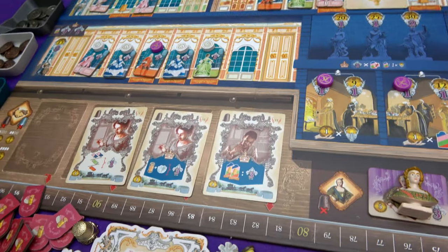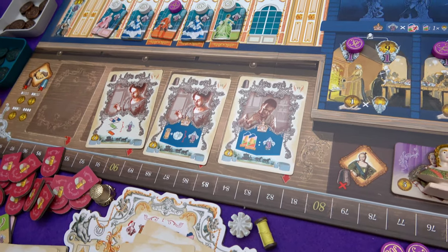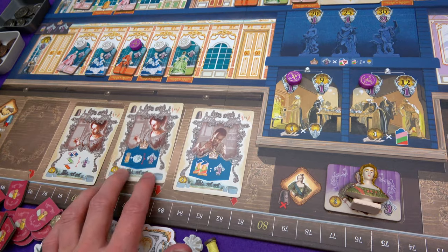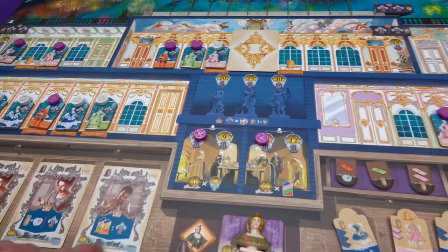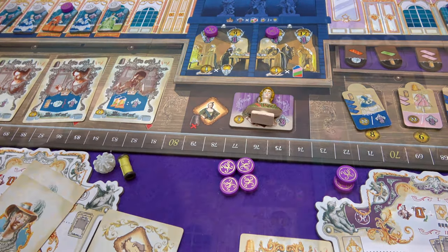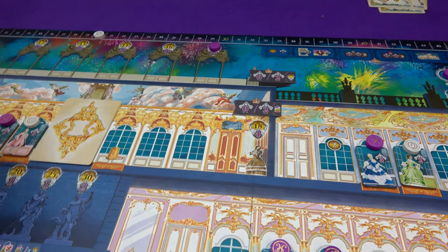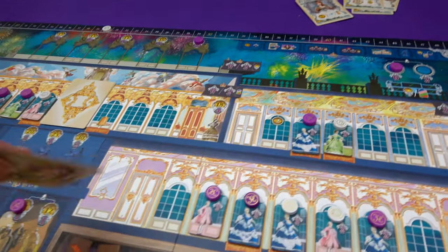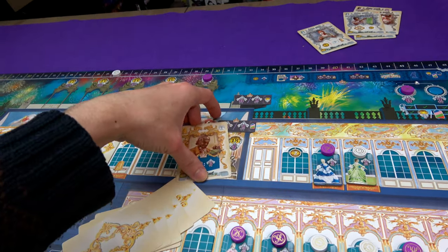Another option: discard any number of resource tiles and get a point depending on which ones you spend. Or points at the end for having lace and thread left over, or every two dresses in thimble spaces - I've got four in thimble spaces right now, worth six points at end of game. Madame du Barry does prioritize taking end-game point cards. She just made a dress so her exam gets done automatically - she gets a point, removes a journeyman without points, and gets a random card. It's some end-game points.